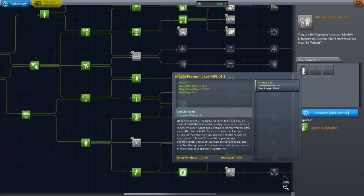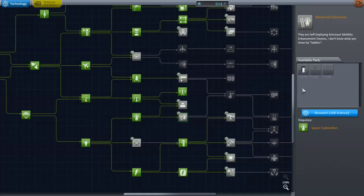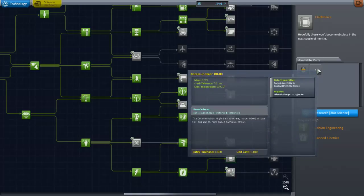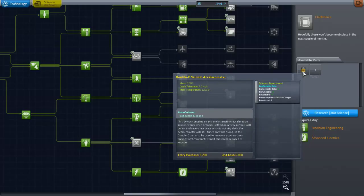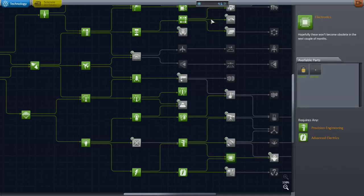Advanced Exploration is where the Mobile Processing Lab is. It's like a space lab — you collect science, put it into it, it creates even more science, and you transmit it back. We're also going to need Electronics, because it unlocks the really big dish that transmits a whole bunch of data all at once. It also comes with an extra science experiment, which is awesome because you can't go wrong with more science experiments. And that's the last of our science.